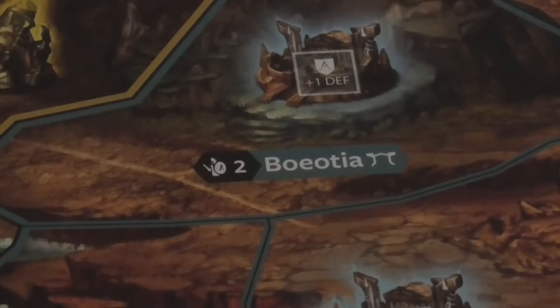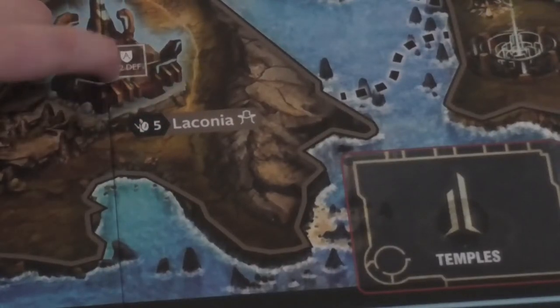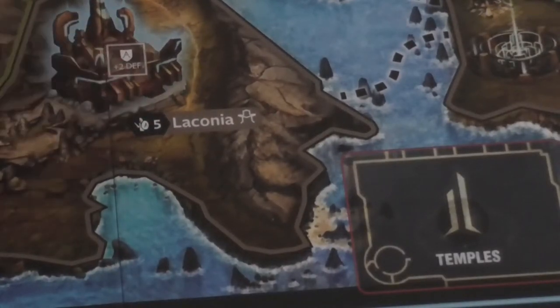There's a special city, Sparta, which is in Laconia at the bottom of the board. Sparta gives you a plus two defence bonus and it's got a population strength of five, so it's a little bit harder to control at the beginning. All of these lands have colours, and regions of the same colour make up a land. One of the victory conditions is to control a number of lands.